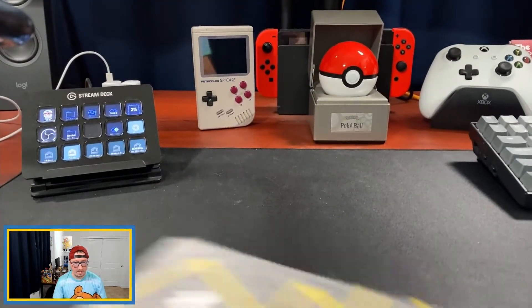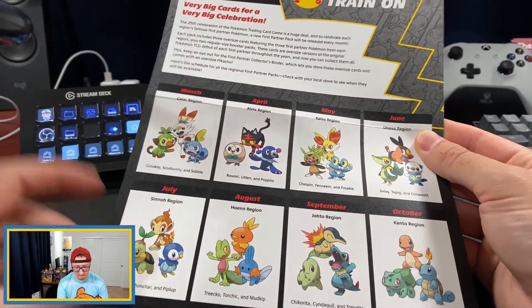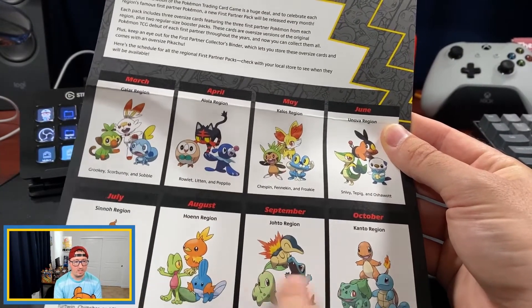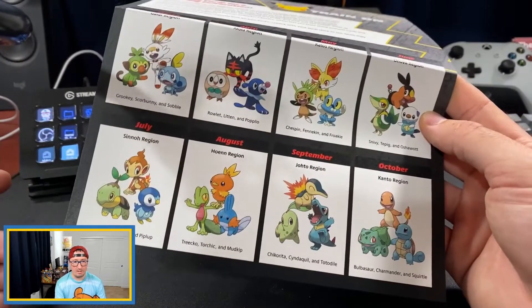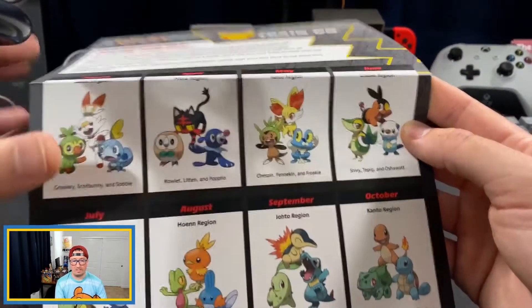As far as what's coming down the pipeline for these jumbo card packs, we are on the Sinnoh region, so we still have the Hoenn region, the Johto region, and then the Kanto region. Those are going to be the real winners — at least the Johto and the Kanto region. Hopefully I can get the rest of those; we've been lucky so far although they are pretty hard to come by.